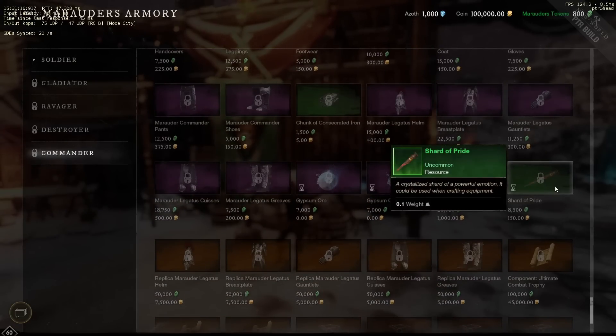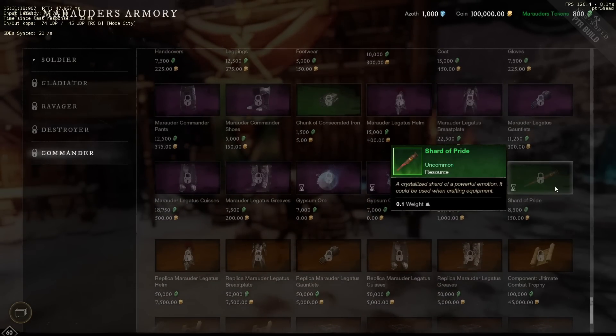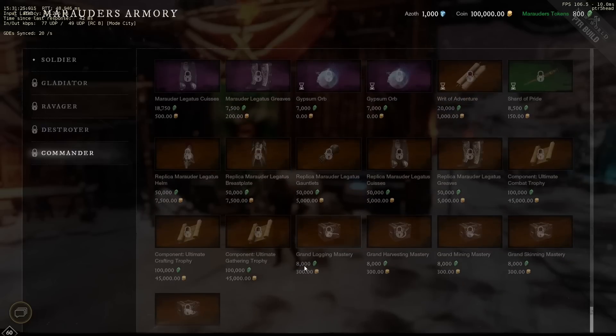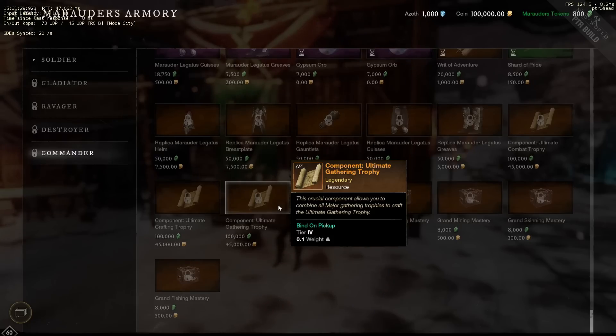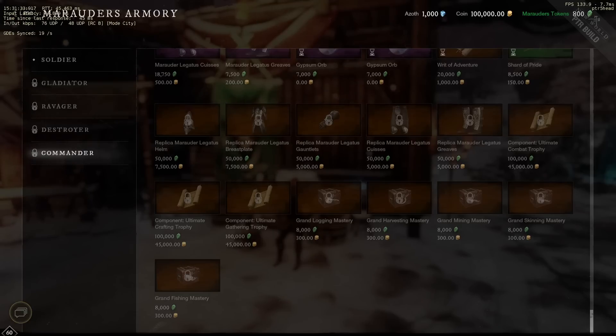And finally the Shard of Pride. I'm not 100% sure what this does just yet, but I will be testing so as soon as I know I'll tell you. Overall, a very awesome change, especially to the trophies. We will very soon on live be able to use ultimate trophies and save so much time.